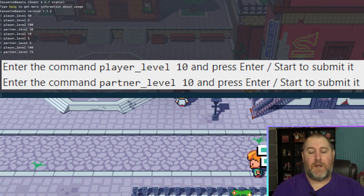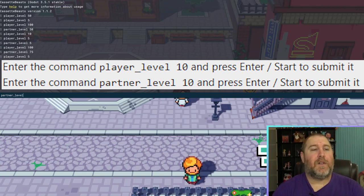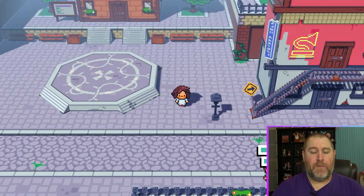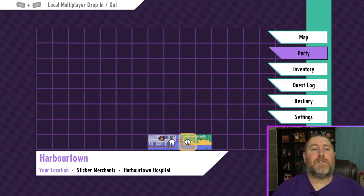So let's say you want to change your mind — we'll go back to F1, go to 'player_level', set it to level five, and then vice versa we'll go 'partner_level', set it to level five as well. Press F1 to close the menu. As you guys can see, we're back to basically default starter status.